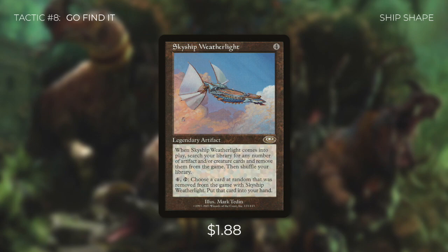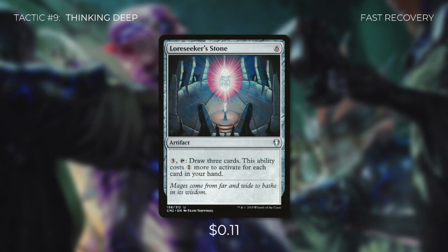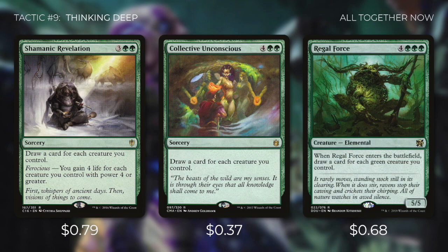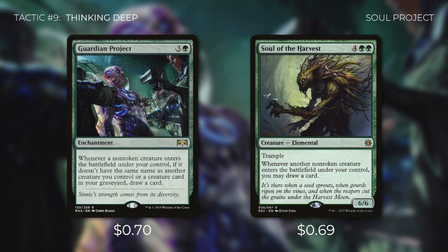Tactic number nine: Thinking Deep. First up there's Harmonize — costs four, draw three. We're also running Loreseeker's Stone, which costs three to tap and draw three cards, though it costs one more to activate for each card in our hand. This deck is good at dumping its hand onto the field, so we can usually activate it for three or just a bit more. We've also got Shamanic Revelation and Collective Unconscious, both drawing a card for each creature we control — Shamanic Revelation also gains us four life for each creature with power four or greater. Then there's Regal Force, drawing a card for each green creature we control. And Guardian Project and Soul of the Harvest both draw us a card each time a non-token creature enters the battlefield under our control.